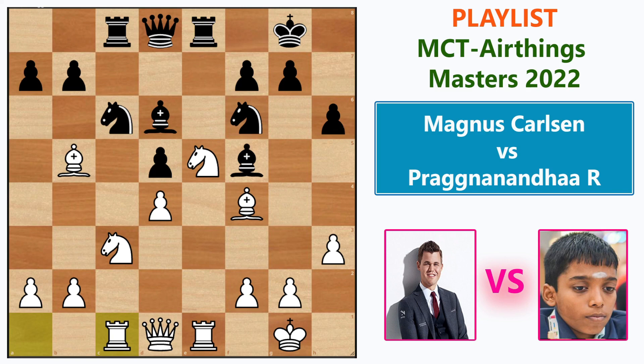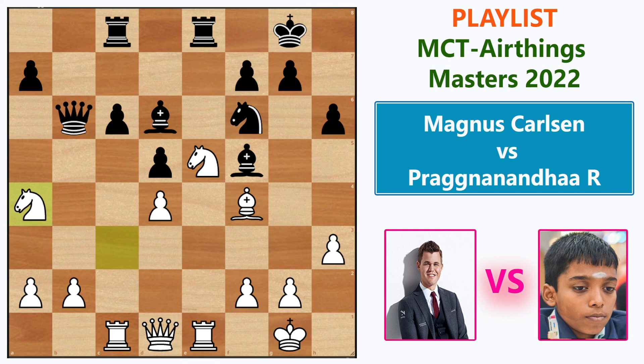Queen b6, then Bishop takes c6, b takes c6, and Knight a4 — now the queen is under attack and there is a weakness on c6. That's the whole idea of the exchange. The pawn is already being attacked by the knight, but white cannot take it immediately because the bishop is hanging. He plays Knight a4 to attack the queen.